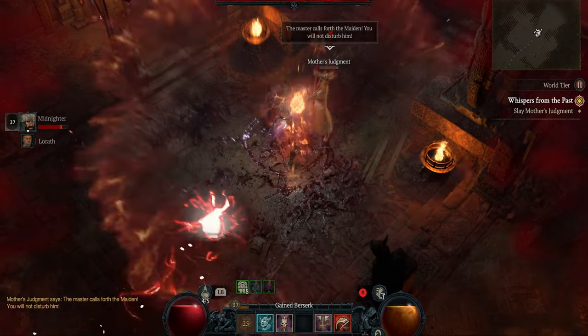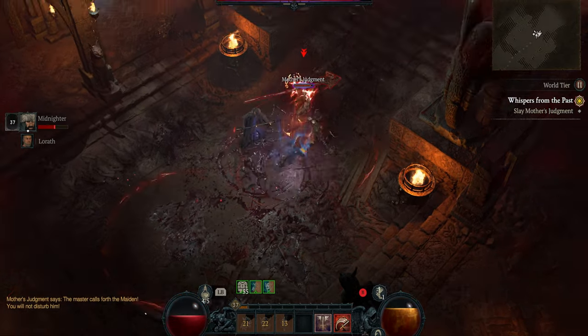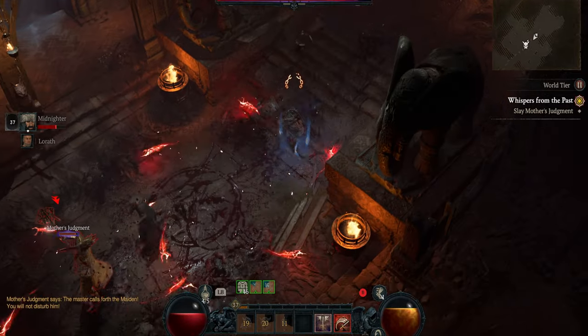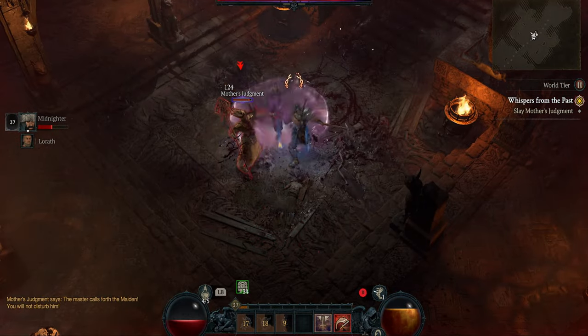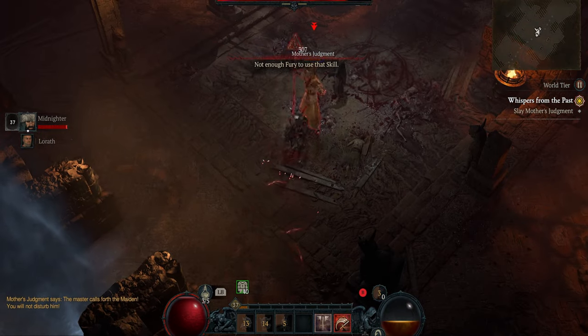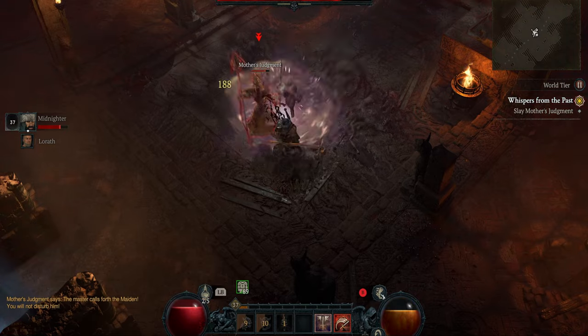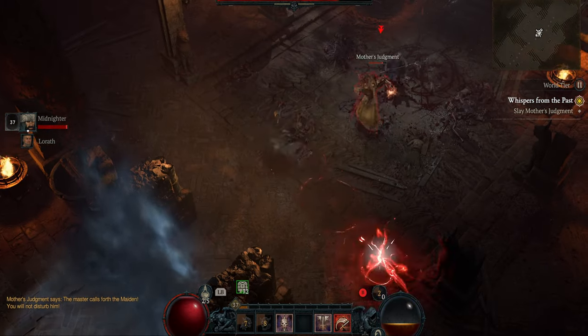Welcome back to another Diablo 4 video. In this video we're taking a look at the battle between you and Mother's Judgment. I'm level 37 when I beat her, and I heavily relied on Rend and Death Flow as well as Rallying Cry and War Cry as a Barbarian.